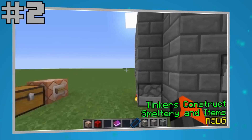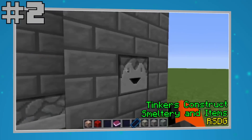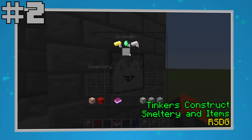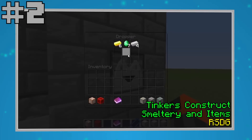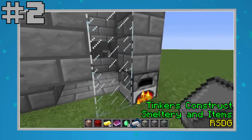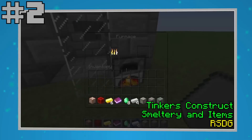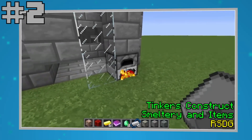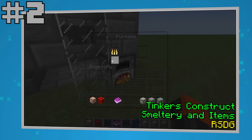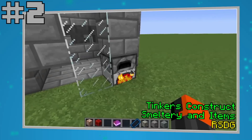The second best creation this month comes from RSDG Redstone and it's Tinkers' Construct Smeltery and Tools in vanilla Minecraft. This creation is proof that it's possible to recreate mods in vanilla Minecraft in an excellent way. The mechanics that this creation adds to your world are extremely complex and can improve your gameplay a lot. I recommend watching his video because he explains everything very well, and if you're not familiar with the mod you can easily get lost with all of those new features.